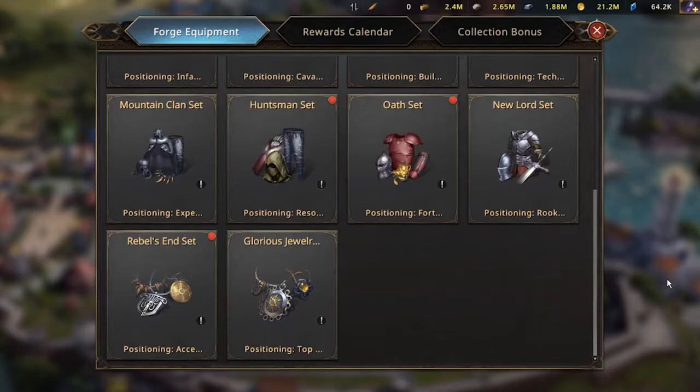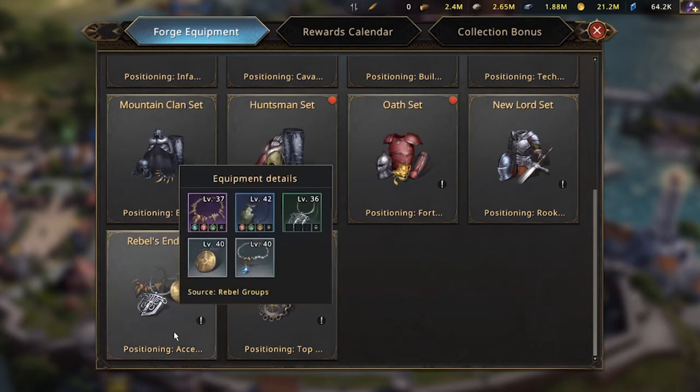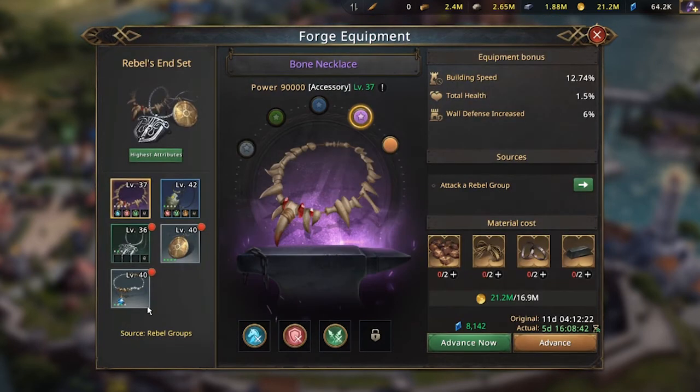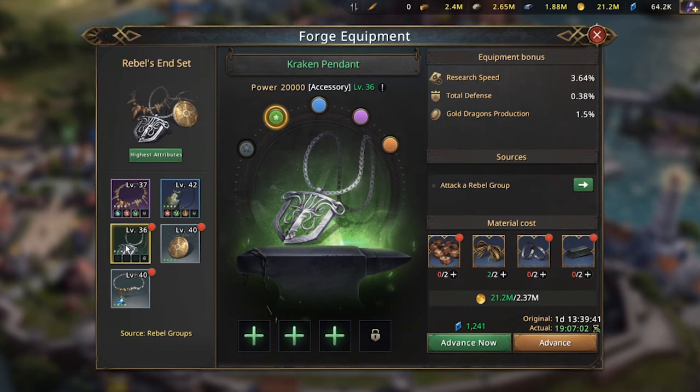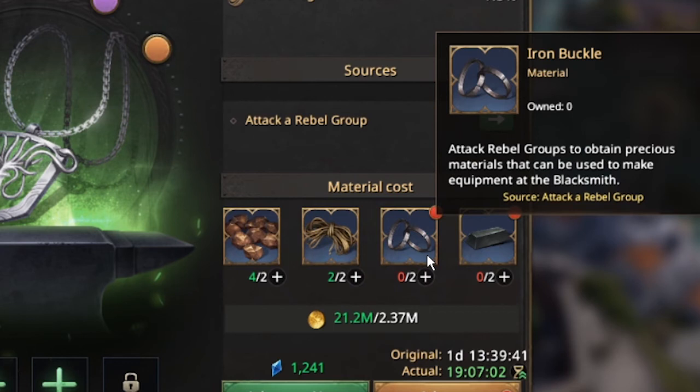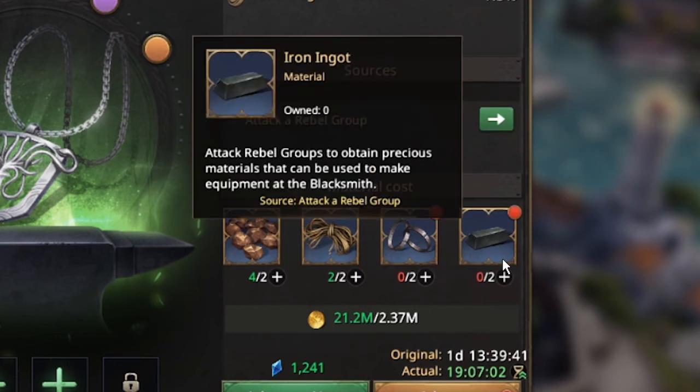Now let me show you how to use the combine button. Combining is just the reverse of dismantling — it depends on what slot the material should be. This time I'm going to demonstrate it using the rebels set. The frackling pendant is on green and we will upgrade it to blue. In the material cost section it tells us we need 2 iron buckles in blue color quality and 2 iron ingots in blue as well.